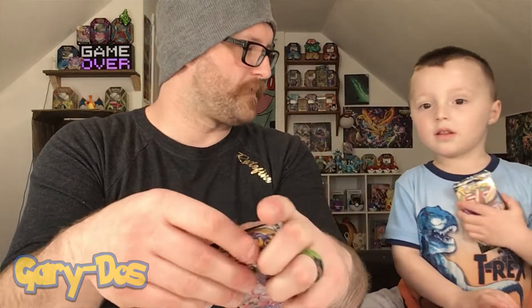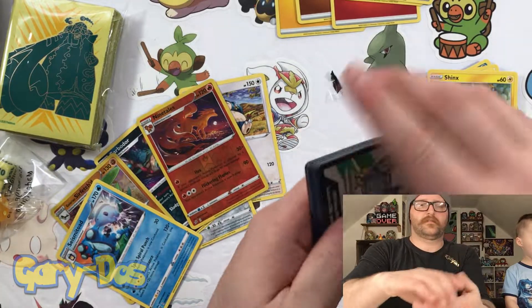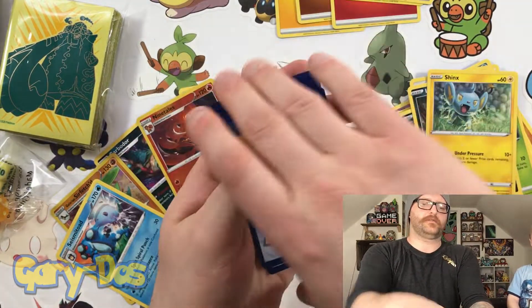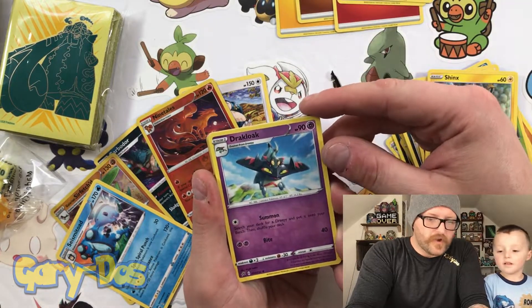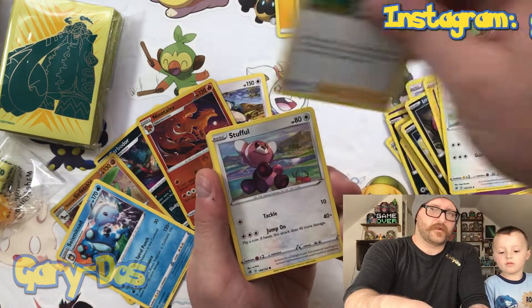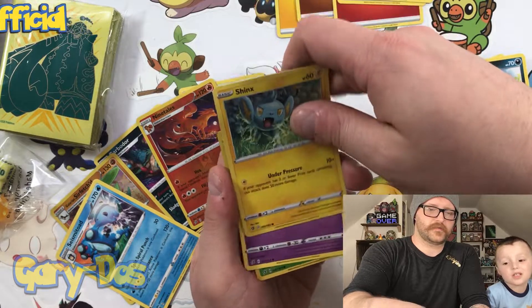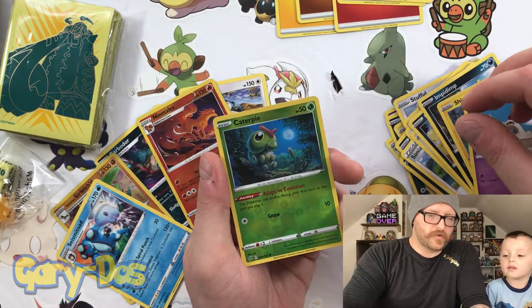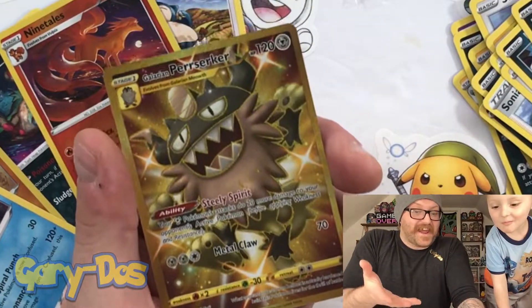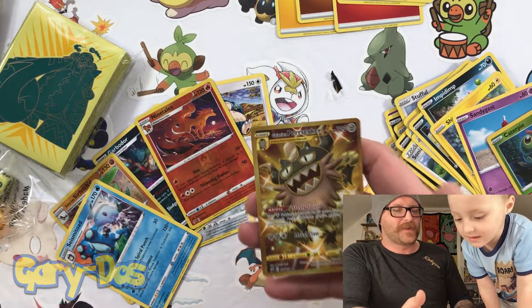Two packs left — both Toxtricity packs plus one Cinderace pack someone's hiding. Let's go. Steel Energy, Drakloak — we don't have him yet, so that fills a missing spot — Tranquil, Sonia, Stufful, Koffing, Impidimp, Shinx, Sandygast, Reverse Holo... and we got it! We got the Gold Galarian Berserker! I cannot believe we actually got it — the card I wanted most!